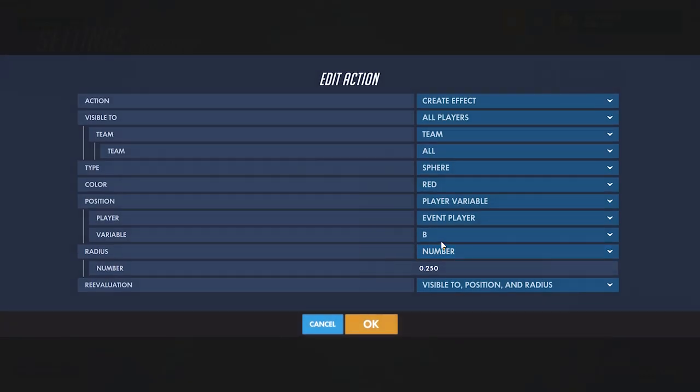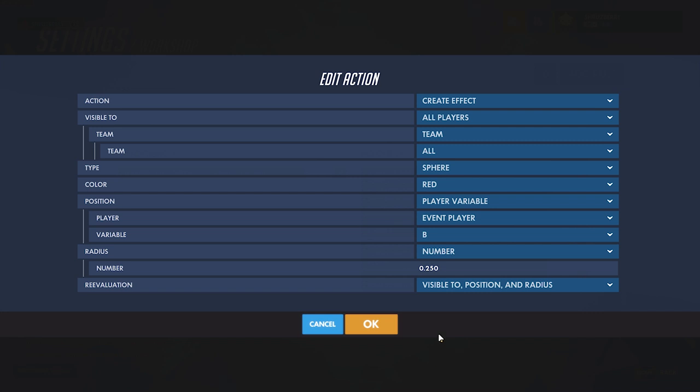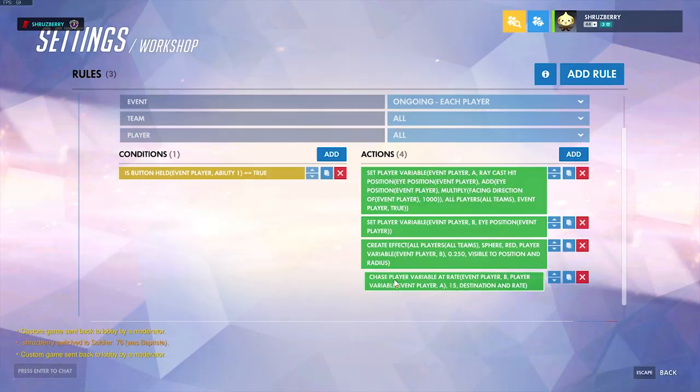Let's first create our object — this can be any sort of effect. We're going to create an effect for all players to see: a red sphere with a radius of 0.25, starting at our position, which is also tracked by player variable B. The important thing here is setting re-evaluate to position and radius, so if we change this value later it will update the position of that effect — and that's exactly what we're going to do.